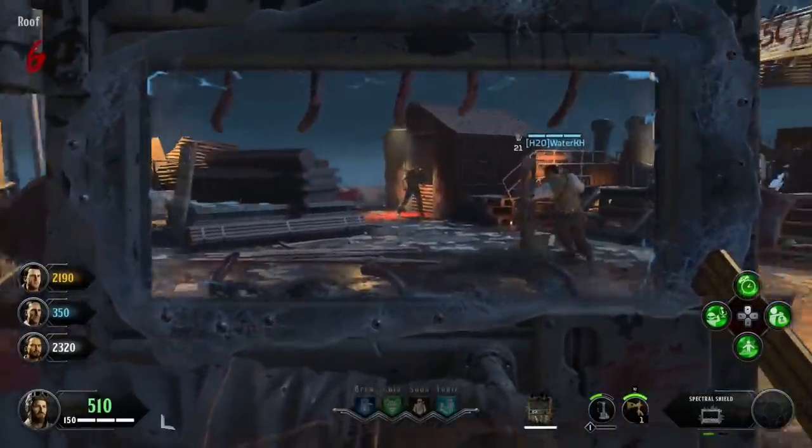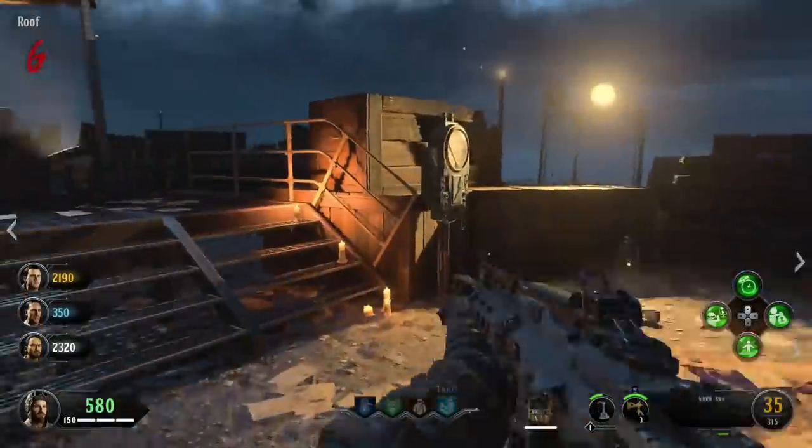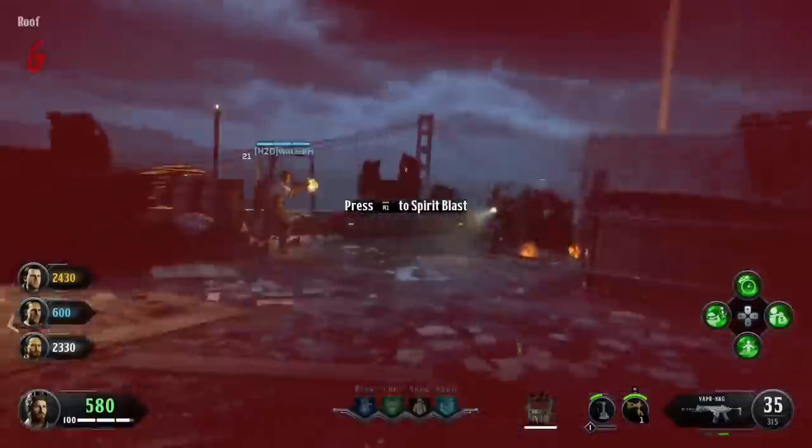Another thing to keep in mind is it does take three souls in order to get one charge on your shield, so you have to get three kills and then bash the meter, and eventually Pack-a-Punch will spawn.